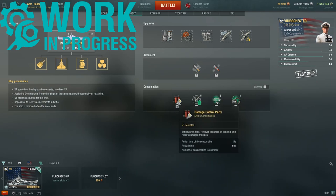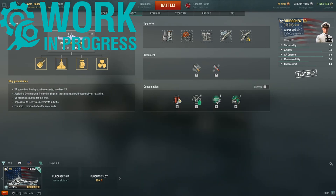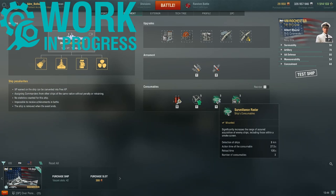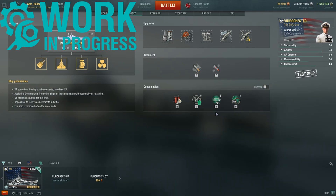Firstly, damage control party. Five charges of defensive fire. Three charges of 9km radar with a 27-second duration. Three charges of hydroacoustic search — 5km for ships and 3.5km for torpedoes. So quite a flexible combination of consumables.